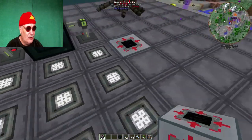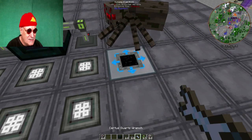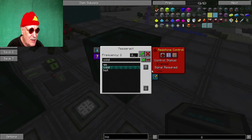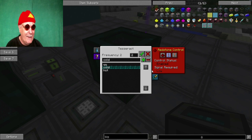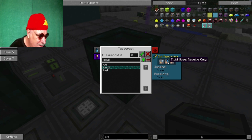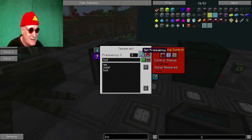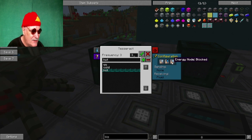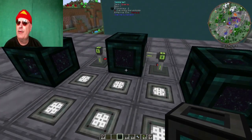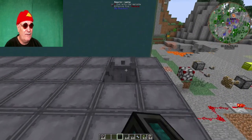Der Tesseract muss natürlich auf die Kalte Seite gestellt werden. Kalt heißt für die Reaktorseite, das Kalte kommt da rein – also hier anstellen. Der muss Fluids Receiving haben – ist okay. Und der hier genau andersrum: der kriegt dann Hot als Kanal und muss Fluid Sending haben. Der sendet da rüber in die Turbine, der bekommt das Coolant zurück. Und jetzt ist aber noch kein Coolant da drin. Das heißt, wir müssen hier irgendwo auf jeden Fall noch Wasser dazugeben. Freundlicherweise benötigen wir hier auch noch einen Port, wo Wasser reingeht.